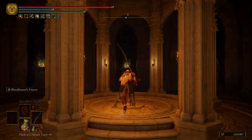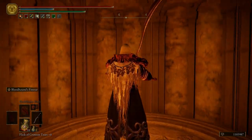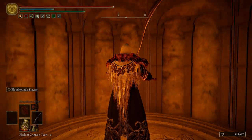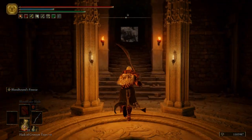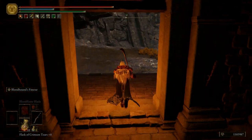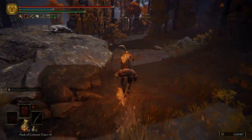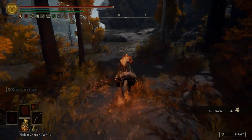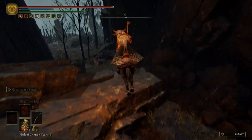Let's go ahead and fast travel to the entrance of the Gelmir Hero's Grave. Take the elevator up. Then before we get out of here, let's take the dagger off — we don't need that anymore. We just needed it to get through the lava faster. Right here grab some mushrooms. Don't worry about the wolves unless you really want to kill them. We're just heading north-northeast until we get to this area here.